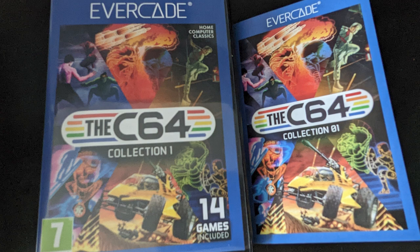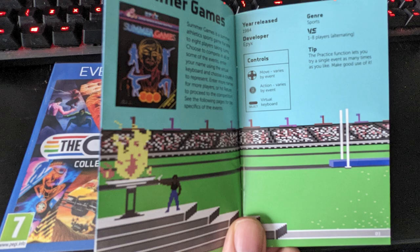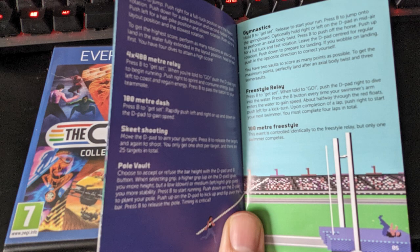The manual for this one is a bit more extended than previous collections, but it really has to be. Impossible Mission, Summer Games and Winter Games all get a four-page spread to tell you a bit more about the games and how to play them. Without this, you'd have no hope for the Winter Games and Summer Games. It also comes with this decoder — a neat little addition, as if you were born before the mid-1980s, you'll remember that these came with games to prevent piracy. This particular one, however, is for this extra bonus game.